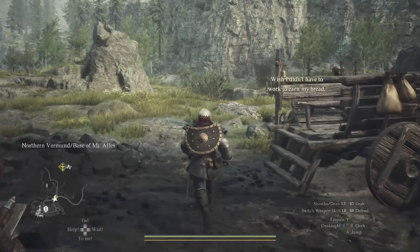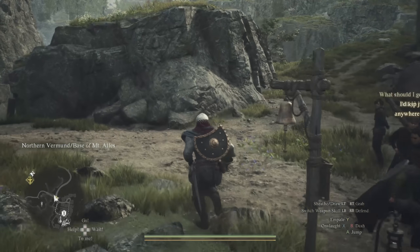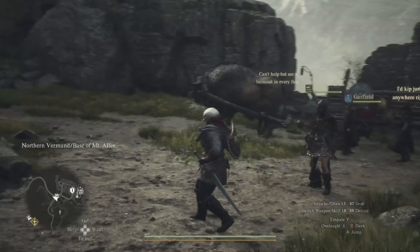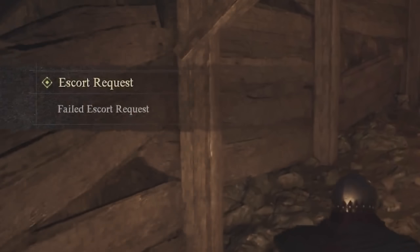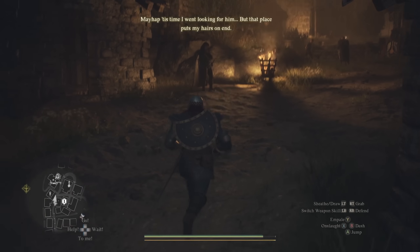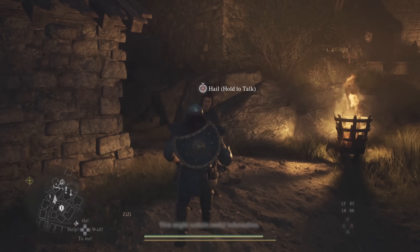Quests in Dragon's Dogma 2 are all relatively different. You have the Golden Path and you have side quests. There are a lot of side quests that are timed — that does, of course, mean you can fail them. Take too long to do the mission and you'll get a consequence, like someone dying.